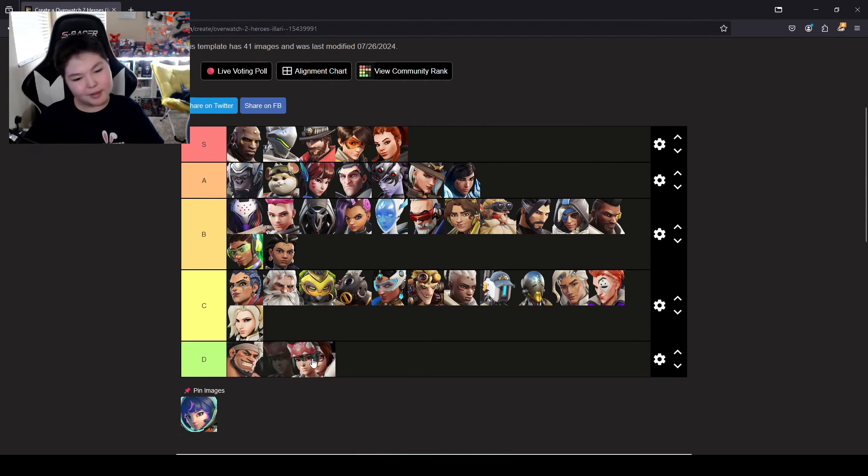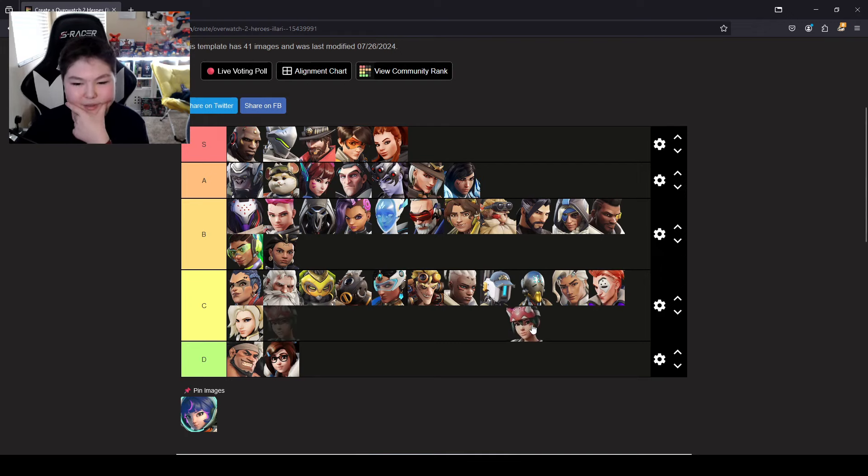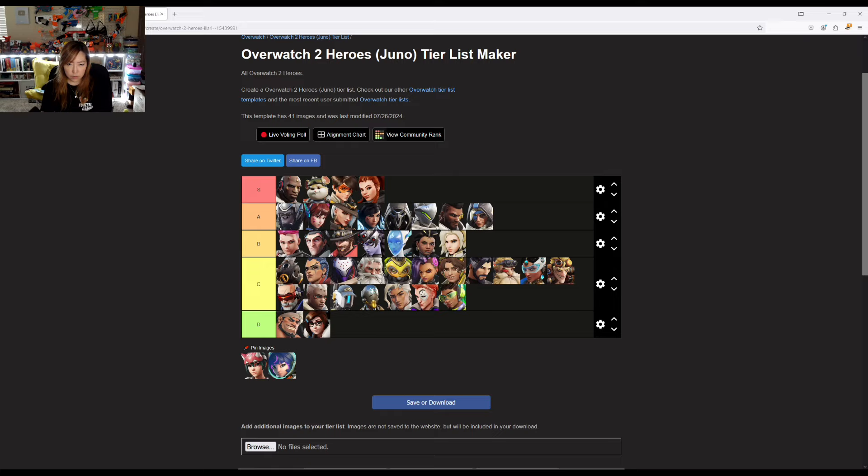Kiriko. Kiriko could be skilled, except she just does too much too quickly. I'd say behind Zenyatta and above Life Weaver. I think she's always up there in terms of popularity, but I'm going to put her in front of Zenyatta.